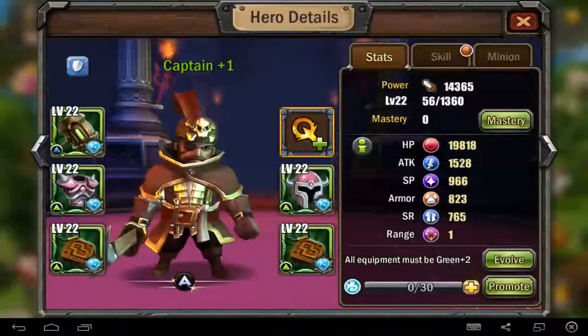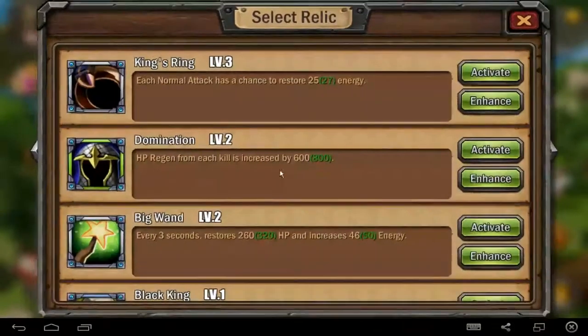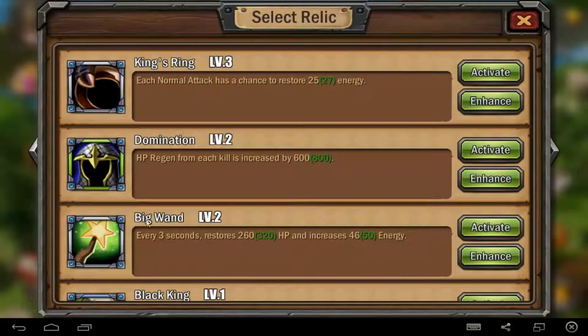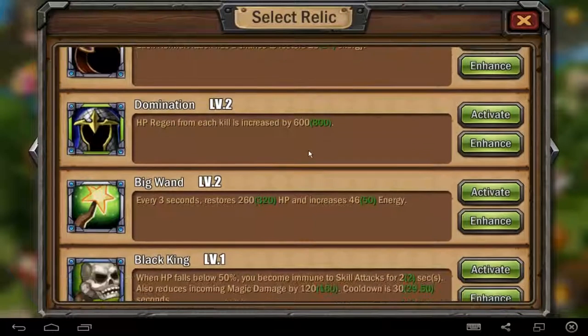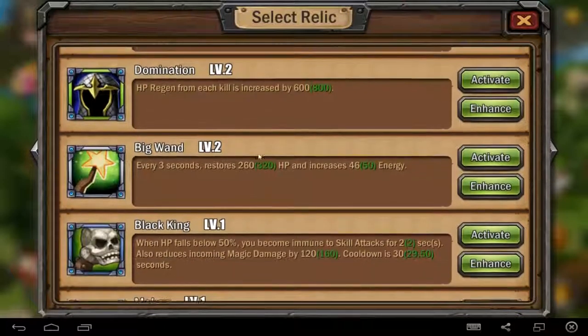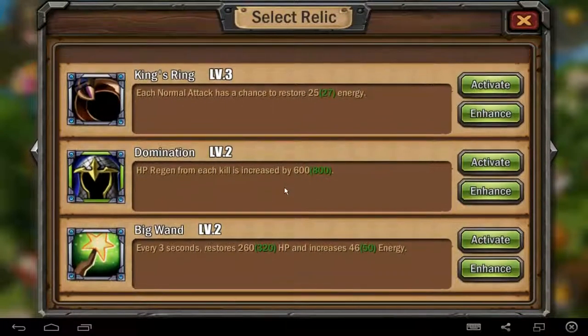And you can use one of the things — I normally want to do a really interesting guide for you. But if you reach level 22, you can use the relic items that you will get from some dungeons. After, I can explain better. For example, each relic has a very different ability. Like this — king's ring: each normal attack has a chance to restore 25 or 27 energy. The amination — HP period from each kill is increased 600. Big one — every three seconds restore 268 points, increased 46 energy. That's one of these that I mostly like.